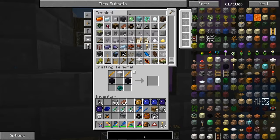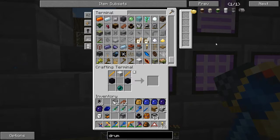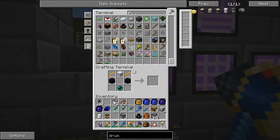What else do I need? I have an endertank, I have a magmatic dynamo, I have grinders, I need a drum to hold the liquid essence from the grinders. How many endertanks do you have? At the moment, in my life, I have two.